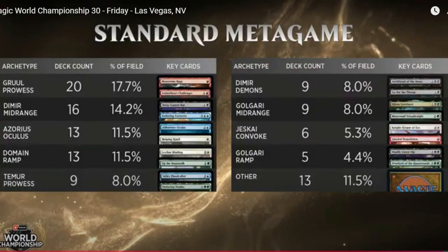We'll cover the possible ways the deck is weak, things like that. So let's jump into this. The current metagame presented at Magic World 30 Championship in Vegas — 20 of the decks, which was 17.7% of the field, was Gruul Prowess. It was the most popular deck to play.